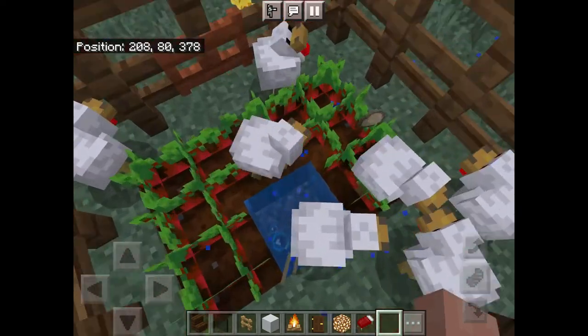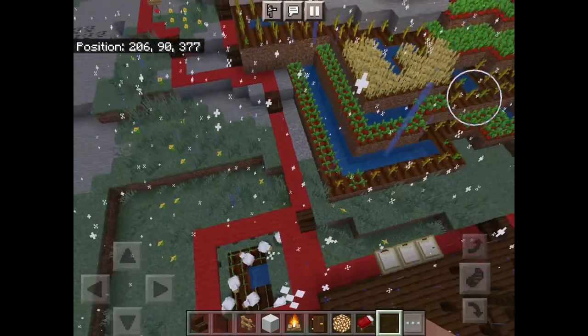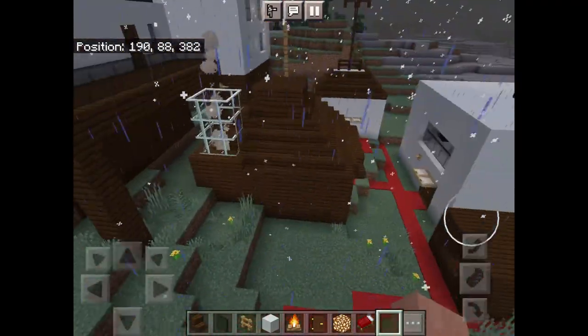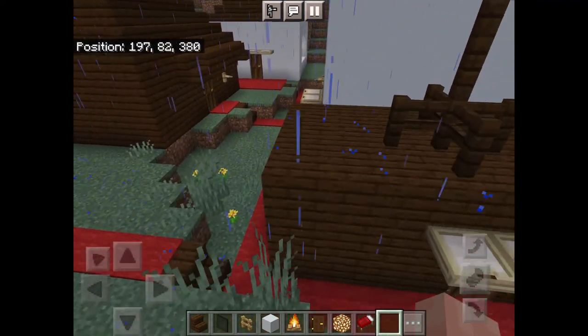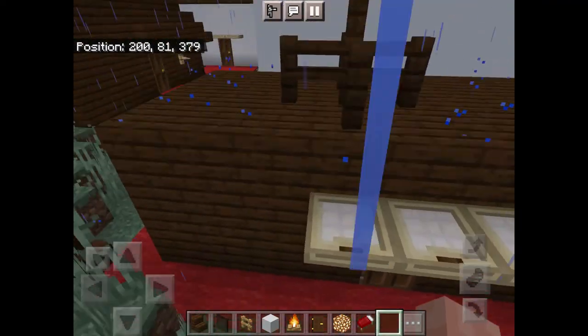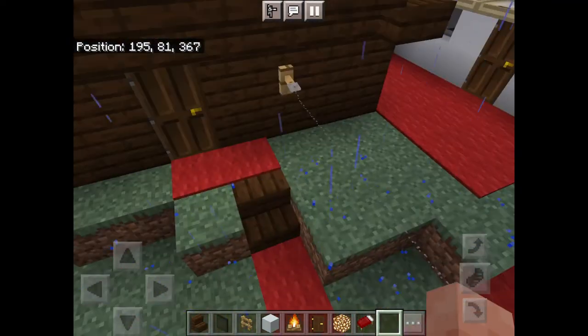I got two more eggs — these chickens are giving me a lot of eggs! This whole town is self-sufficient. Each and every house has its own furniture. Look at this — it has furniture inside and it even has a TV set.